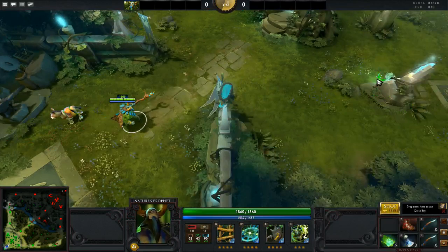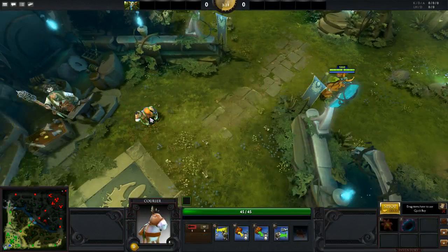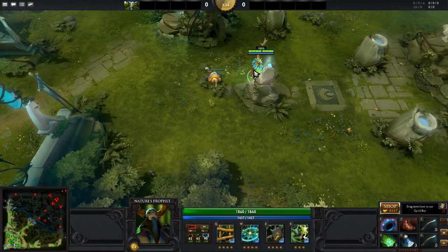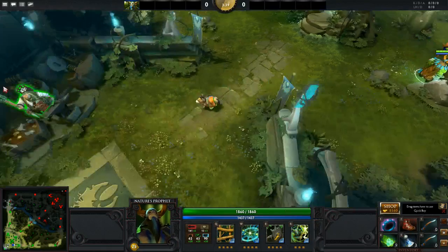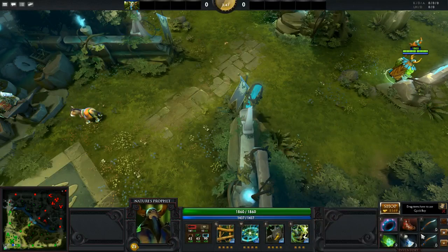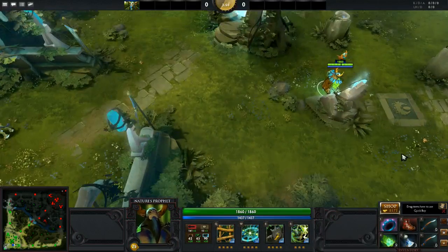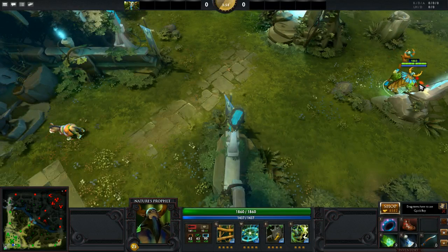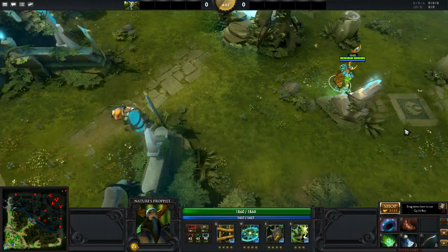Hit E and that'll bring all of the stuff in your stash into the courier's inventory. Then hit D — that's the courier's last skill — and it will make him go anywhere on the map, follow your hero, and drop off your gear into your inventory slot. You'll notice he didn't drop anything on the ground; he actually brought home the Orchid. If your inventory is full and he can't drop anything, he'll bring it back home. So you actually have to drop or destroy an item first, and then when the courier comes he'll drop off all your gear.